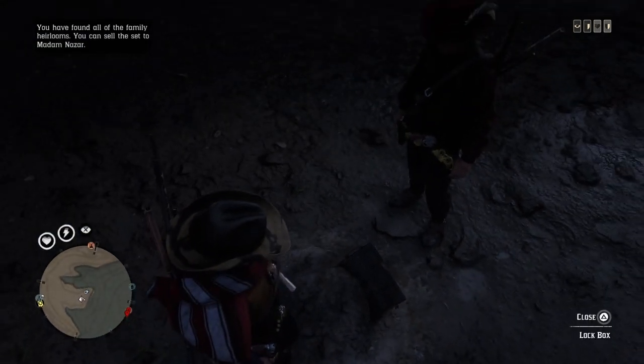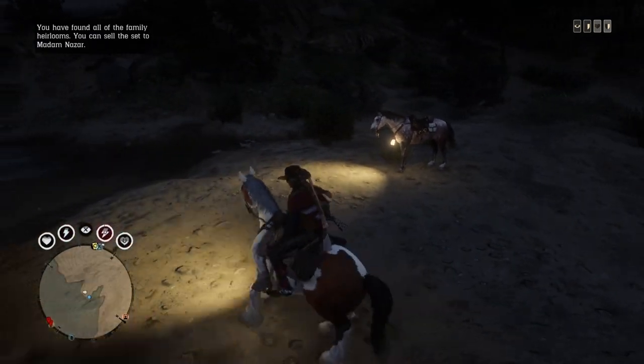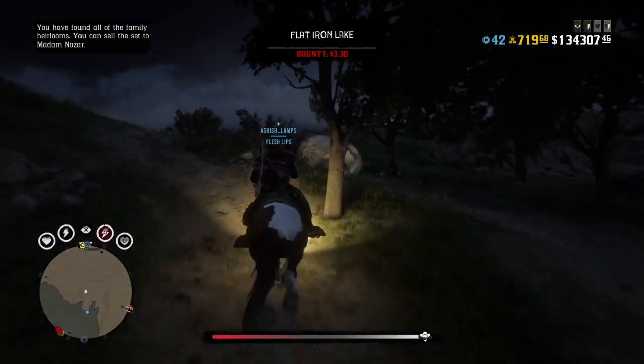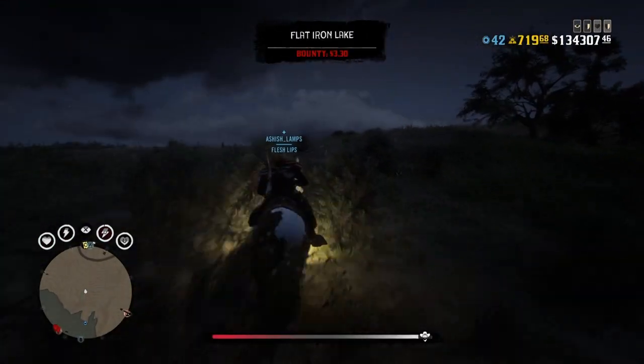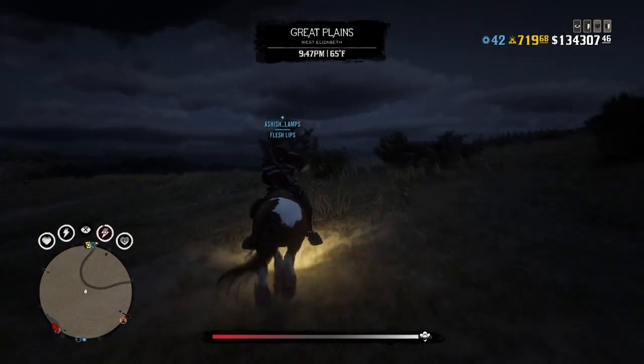You can do this on any dig spot, but it works best when it has a box. If it doesn't have a box, you can only do it once. Next, you'll want to ride away and come back — it's really easy. Mount your horse and have your friend stand on the dig spot, or else the dig spot will disappear. As you can see on the mini map, my friend is standing on the dig spot that he dug up.